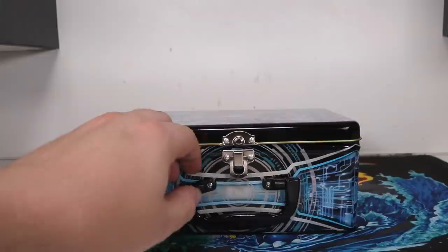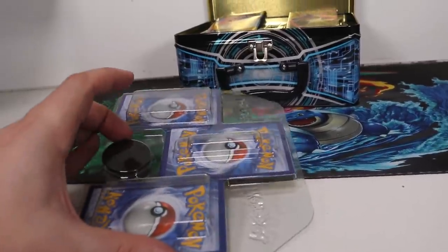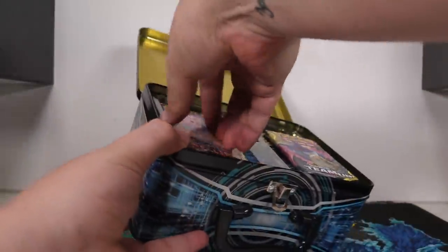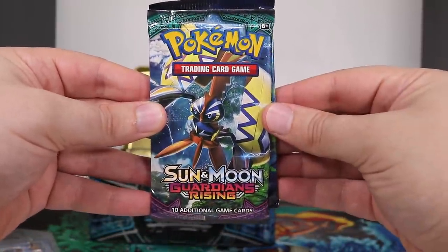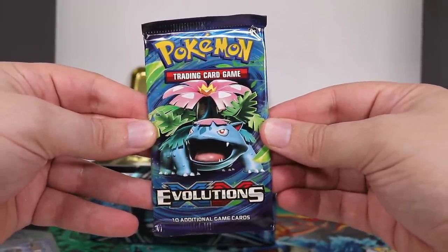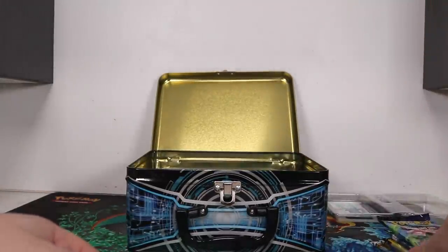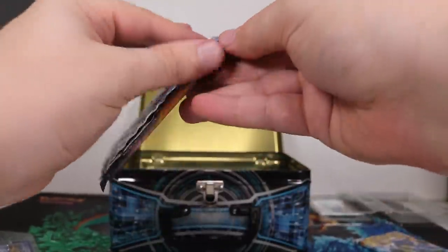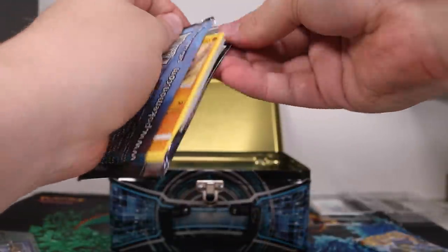Let's see what we get in the chest. Pop open the latch, flip open the lid. Promo cards and a coin! We've got two Cosmic Eclipse packs, a Sun and Moon Team-Up pack, a Sun and Moon Guardians Rising pack, and an Evolutions pack — we have a chance of getting the reprint Charizard. There's a bunch of other goodies in there, but first let's open with the Cosmic Eclipse.